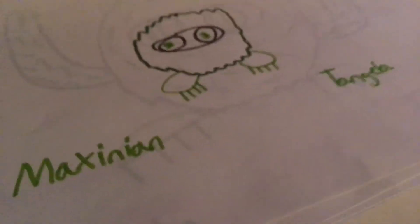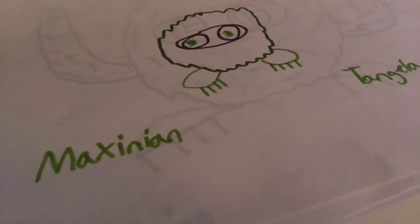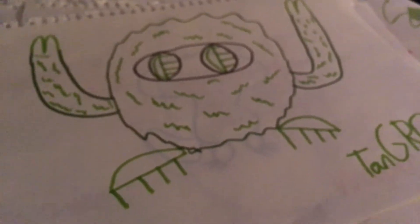Maxenian Tangela is Grass/Bug type — it's a bush being infested by bugs. There are only a couple bugs right now, but when it evolves into Maxenian Tangrowth it's just covered in bugs and is now one with them.